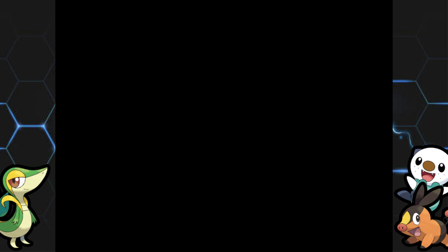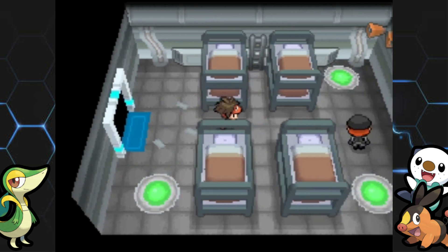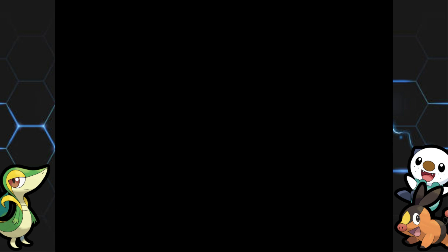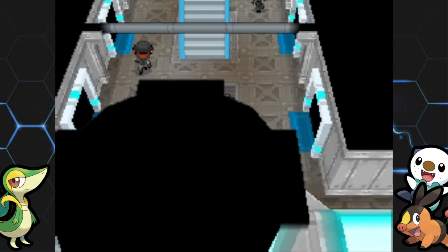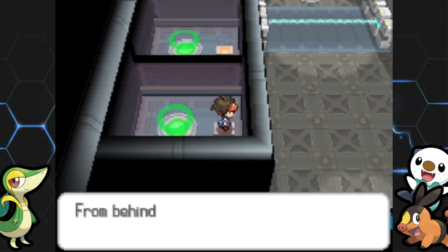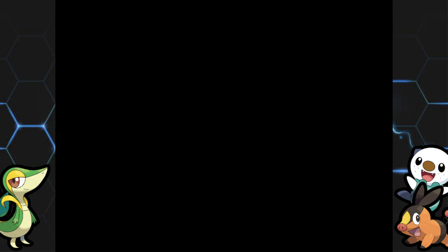Next we go to the east room — also the top-left corner. Three of these warp panels are in the top-left corner of their rooms; the other one is in the bottom-right. Then to the southeast room — bottom-right corner — for the third switch. The last warp panel is in the southwest room, top-left corner. Those are all four switches for Black 2. White 2 players will do the same thing but later in the game.